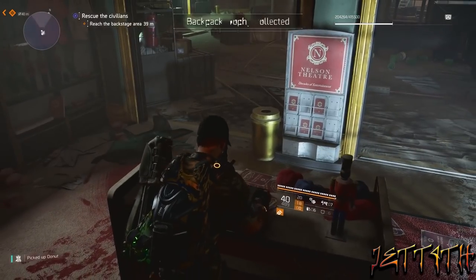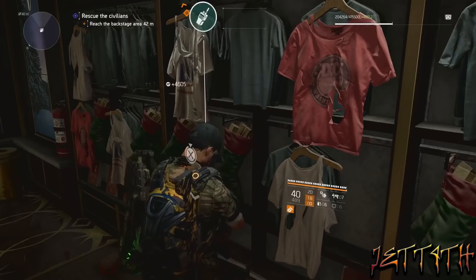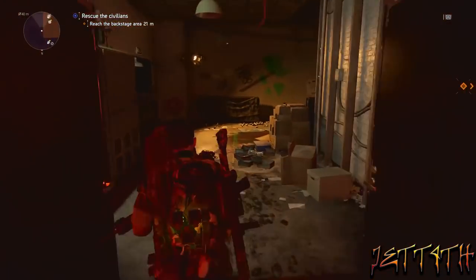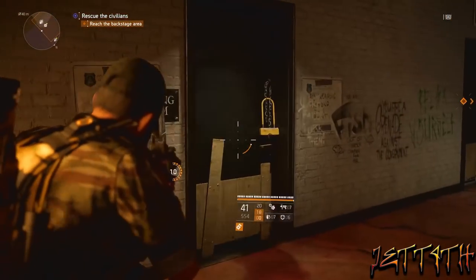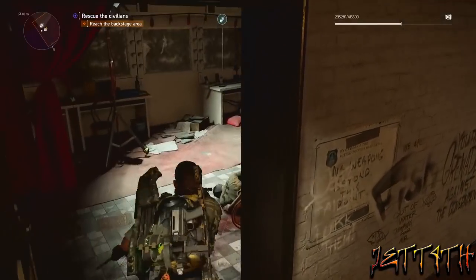Next up, you will continue on a little ways and clear out a whole other room. There is absolutely nothing in this red room. Once you go out the doors, it's really hard to miss — there will be a door with one of the yellow locks on it. Shoot the lock off and there is your third phone.